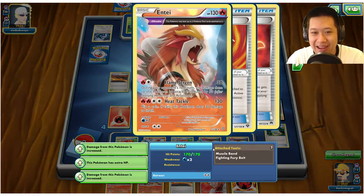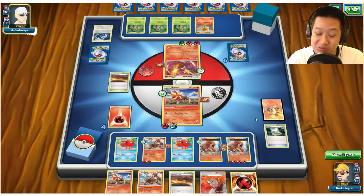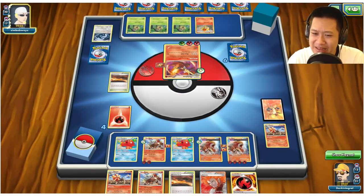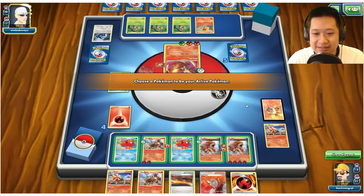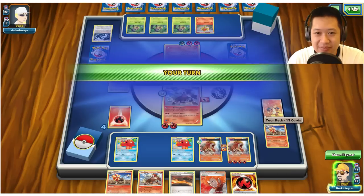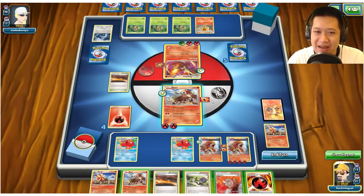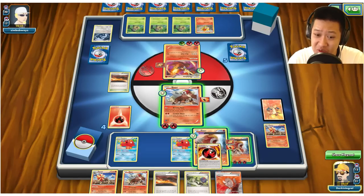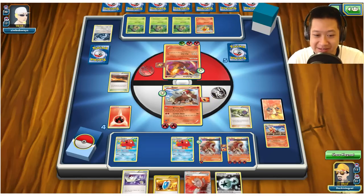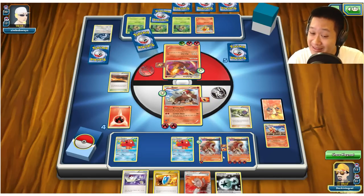I need at least any other item to not get the KO, but I believe I've used up most of them. Let's go for it — this is efficient. Send this one out as a threat. Five cards — I'm going to hold for now, nothing I really need to do. Let's shuffle and draw more. I really want those VS Seekers. Four cards — VS Seeker, Lysander, good. DCE for Entei! The true Entei is coming out soon.